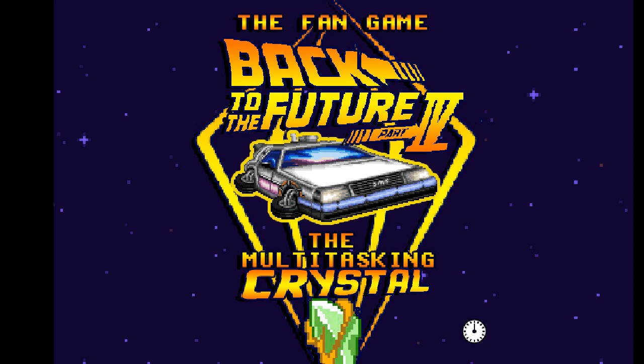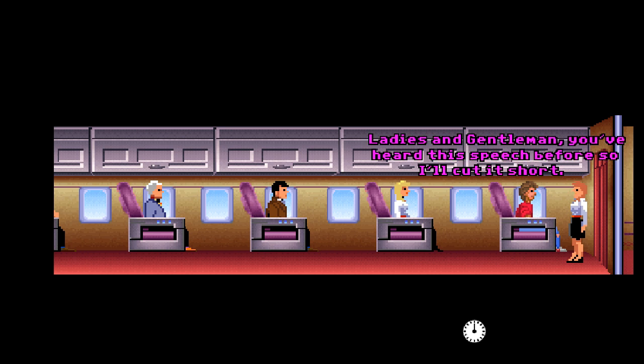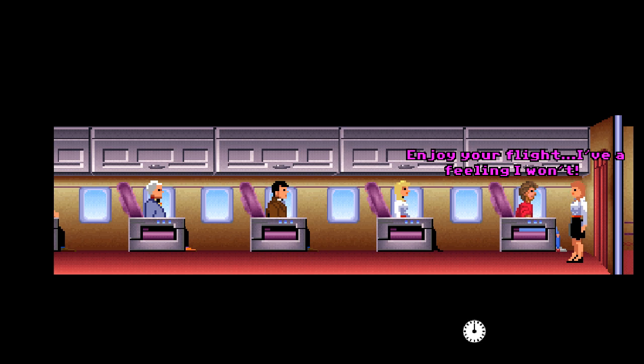I'm so hyped to play this. I pretty much decided right after we finished Part 3 that I'd jump back into this series as soon as possible. This is the first fan game I've played that I've really enjoyed from the point-and-click era. Here we go — in the likely event of a water landing, your seat cushion may be used as a flotation device. If we lose cabin pressure, oxygen masks should appear, but don't count on it.